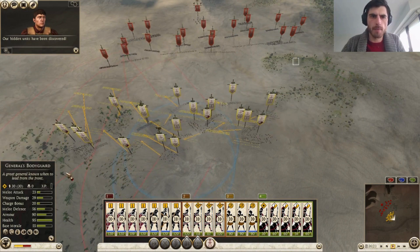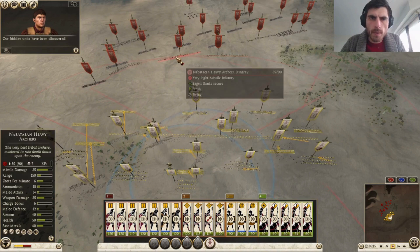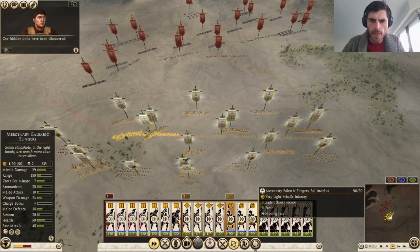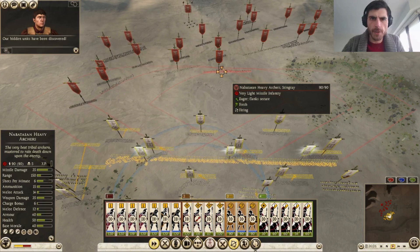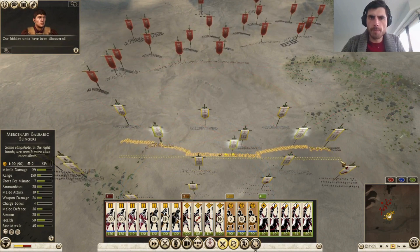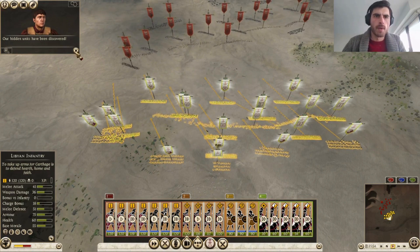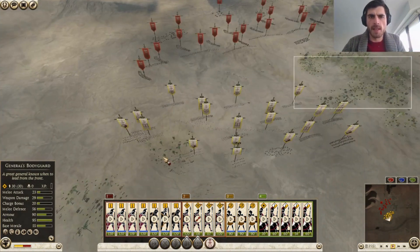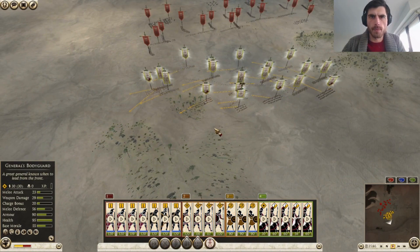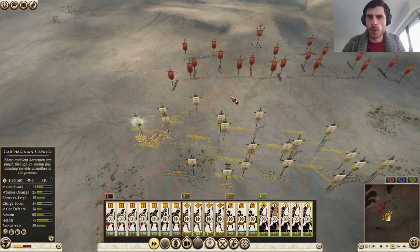Our units are taking a beating — that's okay. We're gonna try guard mode so that our slingers don't get all messed up on their position. He's gonna meet this line soon enough. Gotta be careful of the overload on one flank, because those chariots will be very scary. I'm tempted to yolo charge with my cavalry a little.